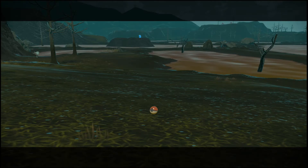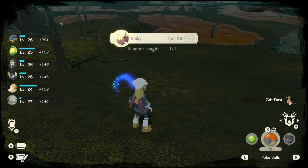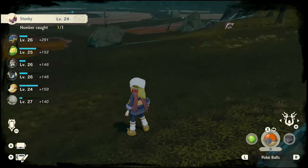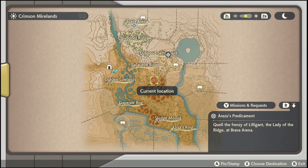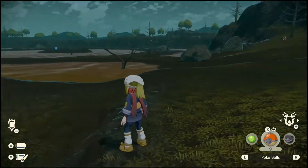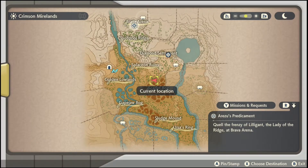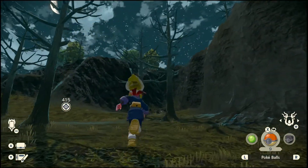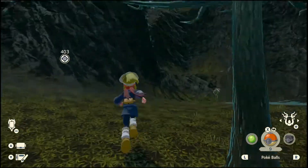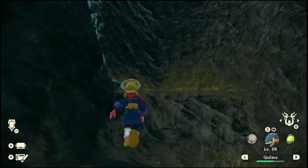I really would like to figure out where we need to go first. It's a Stunky. Let's go this way and see where we need to go, because I feel like we're going the wrong direction. I somehow need to get up in here, but I have literally no clue how to do that. I guess I have to try to go around.